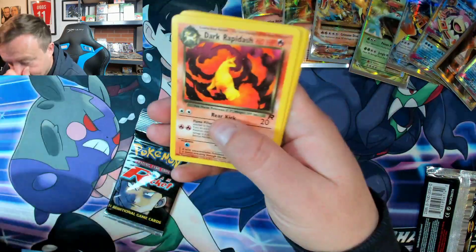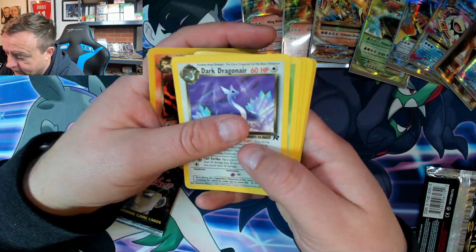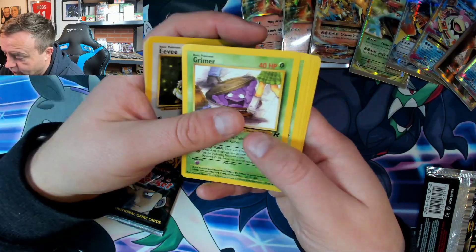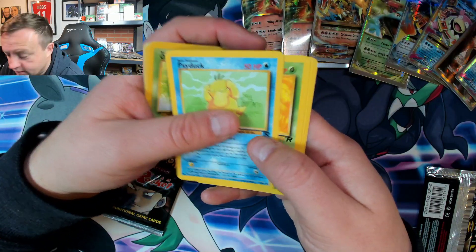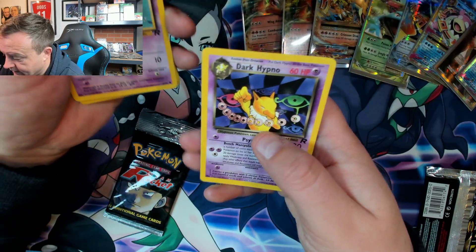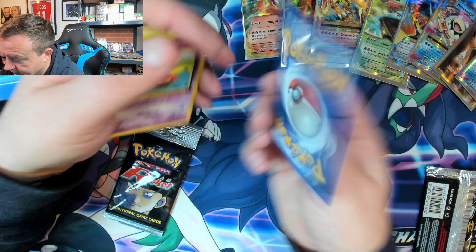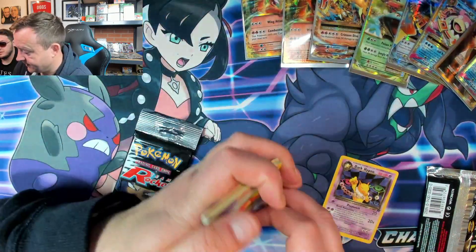Right — Dark Rapidash, Dark Dragonair, Dark Muk, Eevee, Grimer, Oddish, Psyduck, Ekans, Abra, Slowpoke, and a Dark Hypno non-holo. We are looking for the Dark Charizard — Dark Charizard is where the money is, massively in this set.